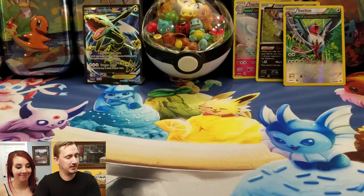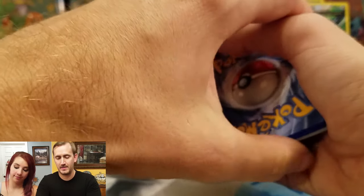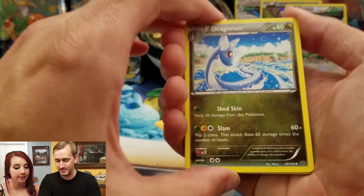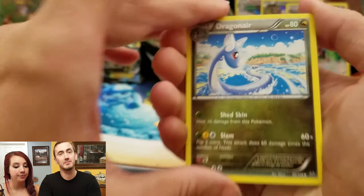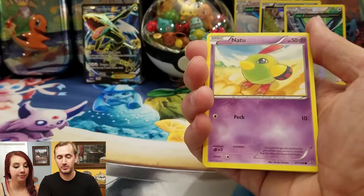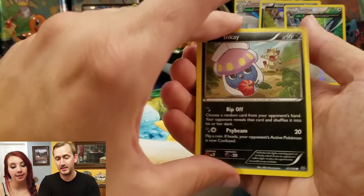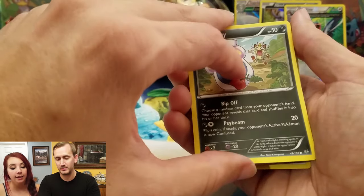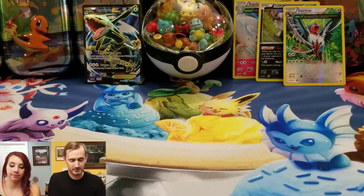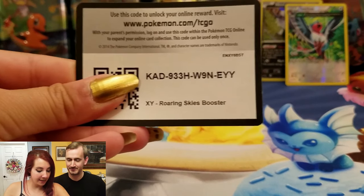There it is guys. These open pretty nice. We got — ooh — a Dragonair, that's nice, pretty artwork. We got Steven, Pikachu, Natu, Spearow, Voltorb, Inkay. Reverse Trottini and a Skarmory. There you go guys.